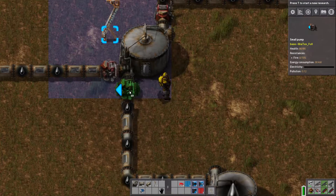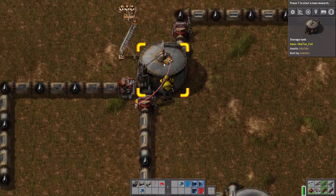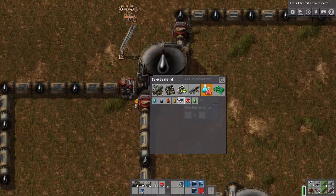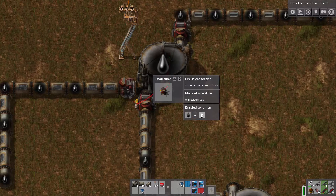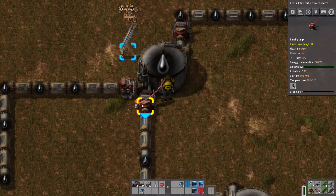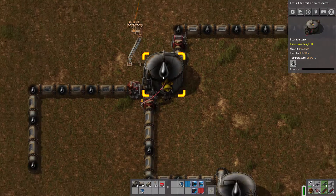For the other pump, what we do is connect it to the storage tank placed in front of it, and we say when the input — in this case crude oil — is higher than a thousand, then go pump. This thing will only pump when this tank is higher than a thousand, so basically it would have a buffer of one thousand in there.